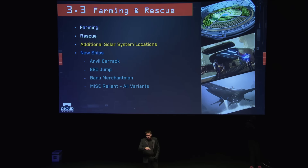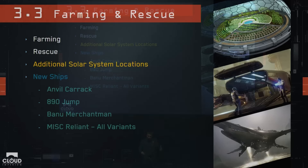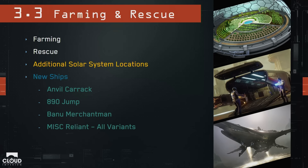Once the Foundry 42 team finishes the Squadron 42 ships — a lot of Vanduul ships, big UEE ships like the Bengal, Idris, and Javelin — they're all going to roll off onto the big new Star Citizen ships like the Carrack, Jump, and Merchantman. The US vehicle teams will focus on more contained ships like the Buccaneer or the F8.